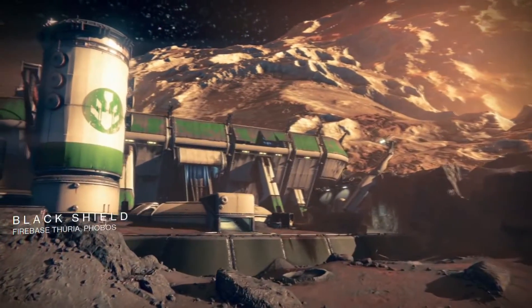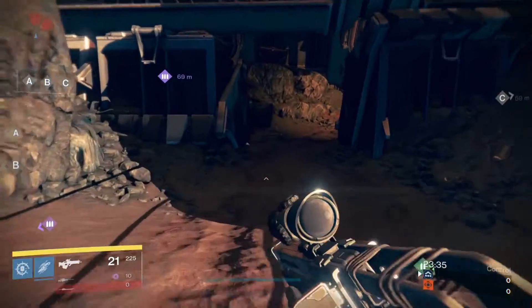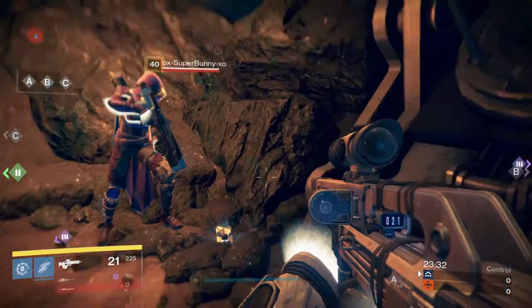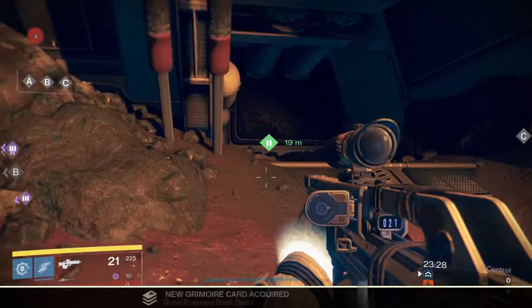The next map is Black Shield. You are going to want to start off at B and then head towards the little tunnels that go along the sides of the building. On the C side you will find the ghost seated on a rock.